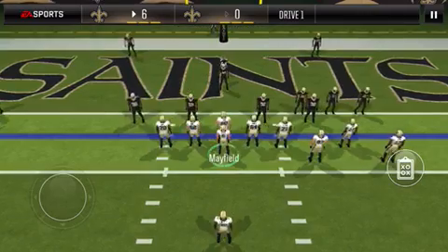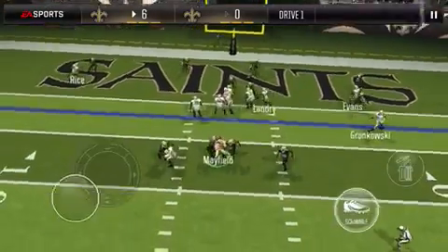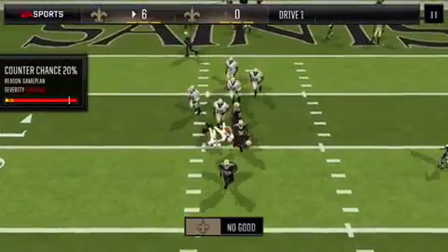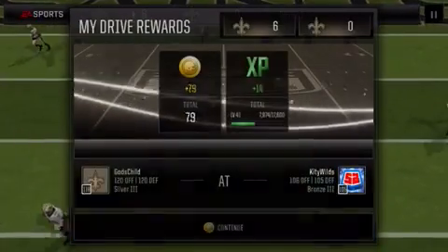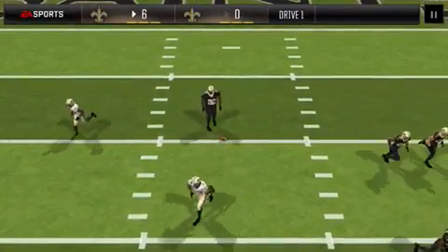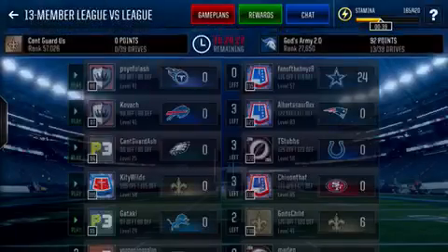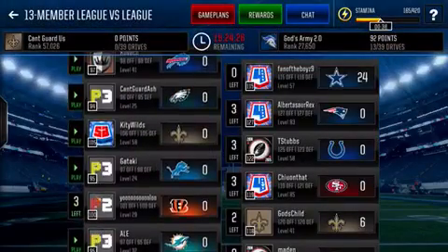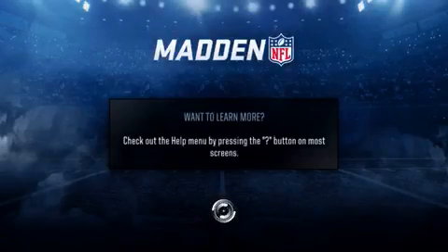I'm gonna go with bunch spacing. It is countered formation, and I tap scramble but it refuses to let me scramble, so I get just six there. Sometimes on the counter, if it does not show the scramble quickly enough it won't work, and it did not that time.